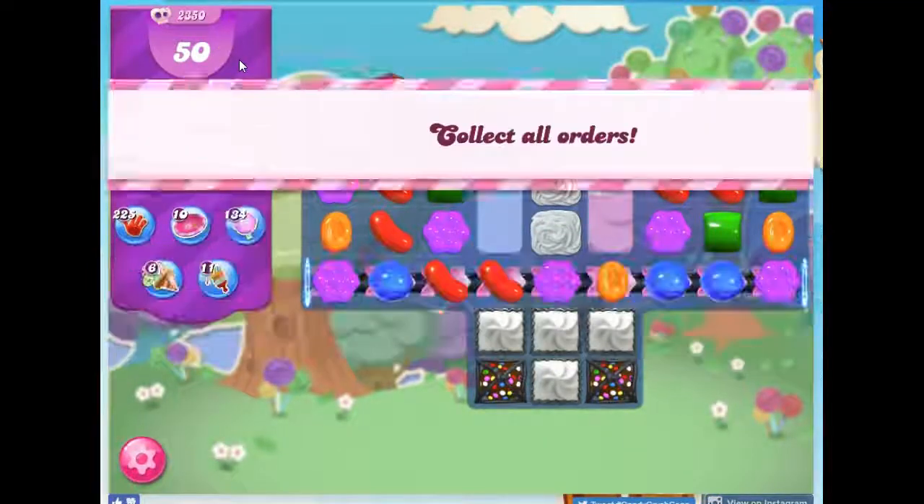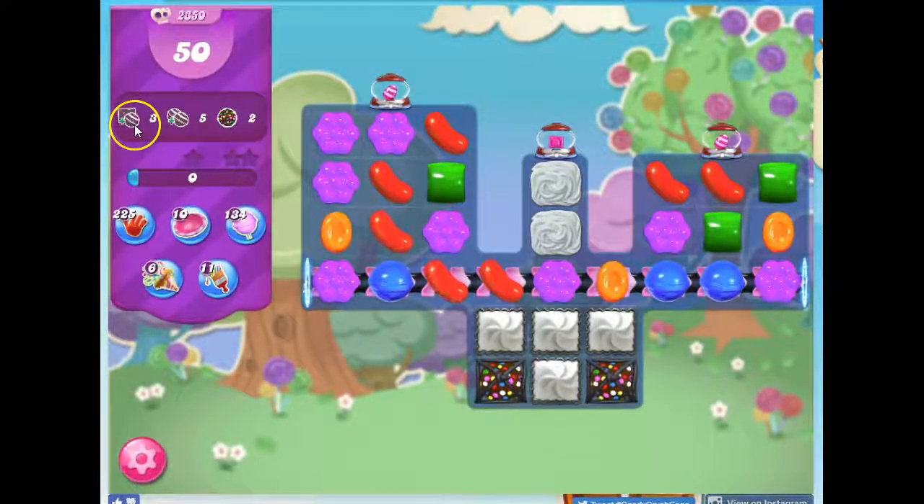I have 50 moves to collect three sets of striped raft, five sets of stripe-stripe, and two color bombs.